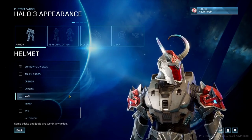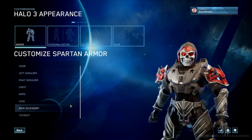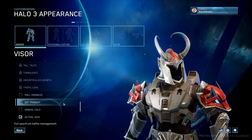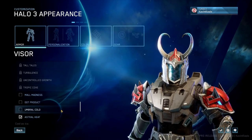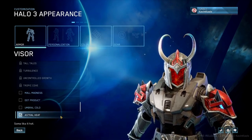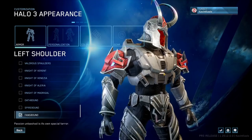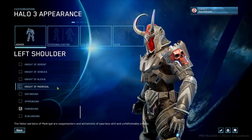I can't wait to try out the multiplayer with these. They also have a few new visors — Maul Madness looks super cool, Dot Product has that dot you see within the AIs of Halo Reach, Umbral Cold is another really cool one, and Astral Heat looks like you have literal flames coming out of your eyes. Scrolling through the new shoulder pieces, you've got a freaking Batwing coming into the MCC for customization. This stuff is just so cool looking.